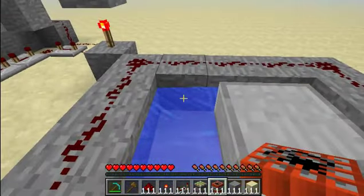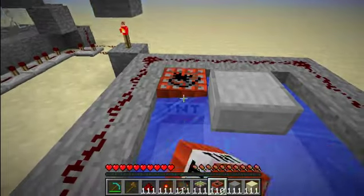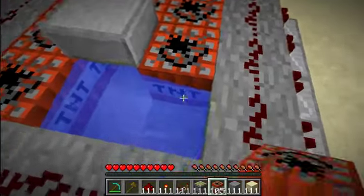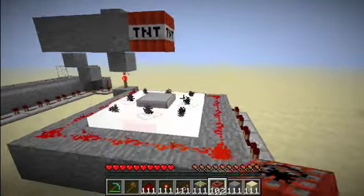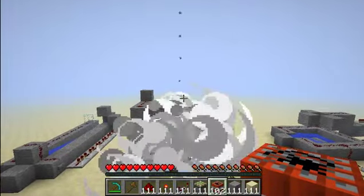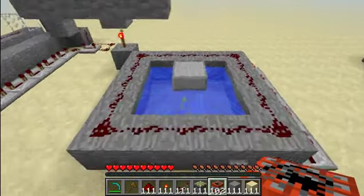So this first design is a vertical TNT cannon — it shoots up, and it's extremely powerful and useful. It's kind of like a firework; it takes low time to load, and one push of a button. It goes extremely high and is very useful.